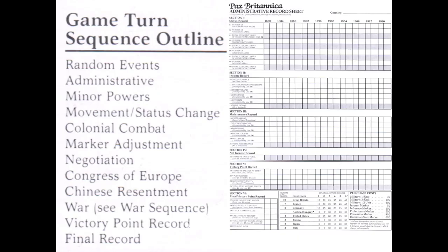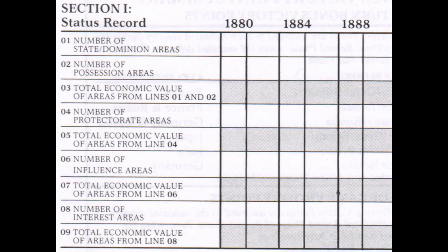In the game turn sequence of play, we begin with the administrative phase, focusing on the administrative record sheet. In section one, you identify the number of dominions, states, possessions, protectorates, and their economic values, and the number of influence and interest areas and their respective values. Note that each game turn has two boxes: the first calculates the initial game turn values, and the second records changes that occur during the course of the turn.